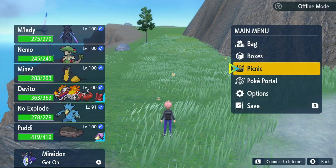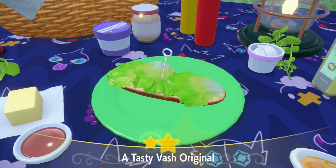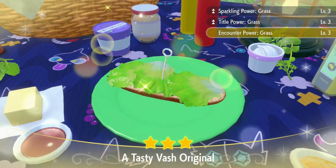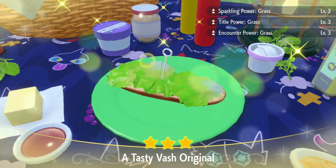Once you're here, eat a grass boost sandwich. You can do a level 2, but a level 3 with sparkling power will make this hunt a lot easier. I have a sandwich guide in the description if you want to see more sandwich recipes for these encounter boosts.